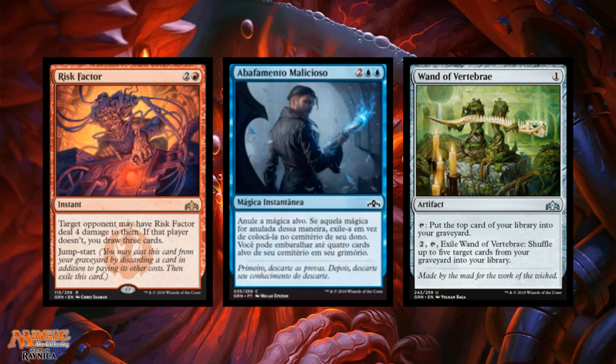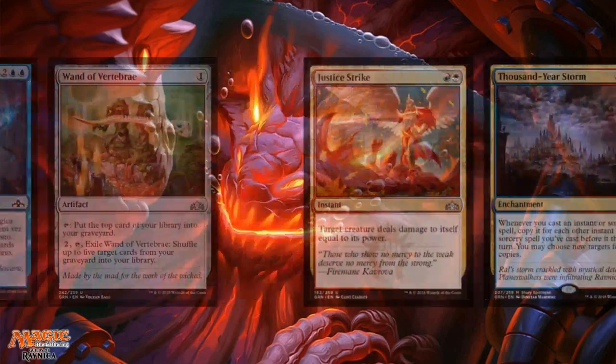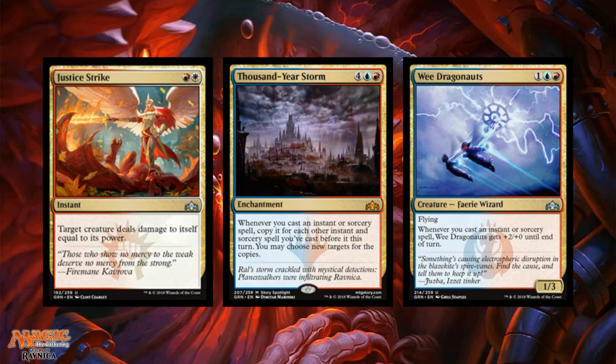Wand of Vertebrae is a one colorless artifact at uncommon. You can tap it to put the top card of your library into your graveyard, or pay to tap it, exile the wand, and shuffle up to five target cards from your graveyard into your library. There seems to be a theme of shuffling cards from graveyard back into library — probably tied to surveil putting cards into the graveyard. I'm not entirely sure of the power level here.